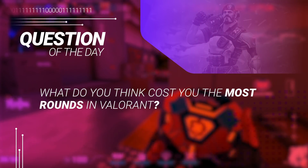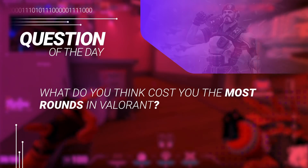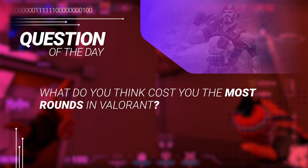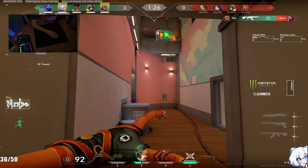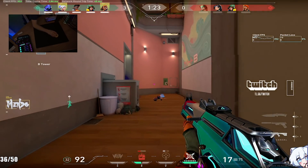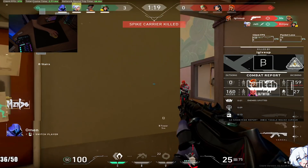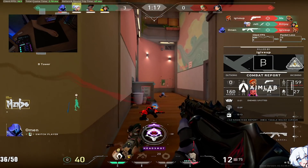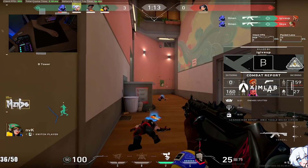The question of the day is: what do you think costs you the most rounds in Valorant? Personally I think I fall into the trap of playing a little too passive with my team. I pretty much always want to default, play it slow, bait out utility, and pick the fights I want to take on my own terms. But if my team's not playing slow, I have to speed it up and match their play speed, which is something I always notice way too late, and it's a common problem I see a ton of people having — even pros and streamers when they play with a team they're not familiar with.